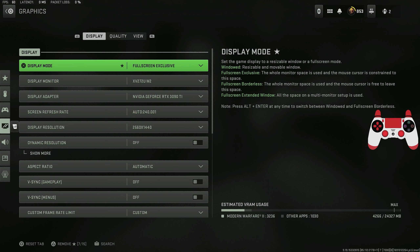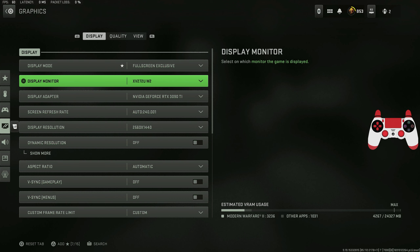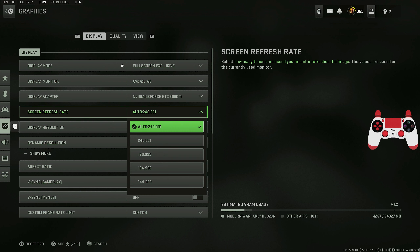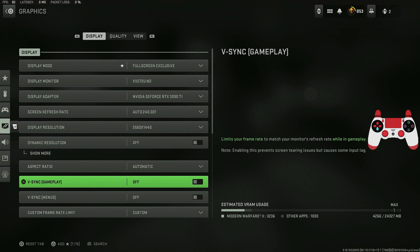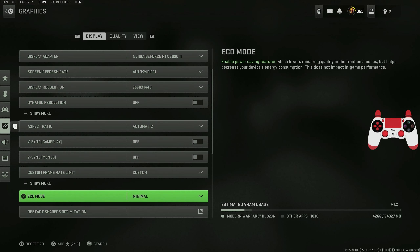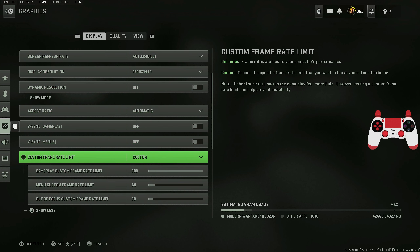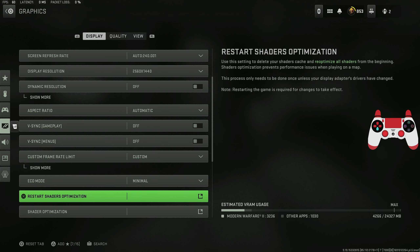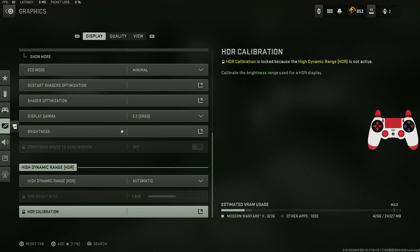For the graphics settings, you want to set the display mode to fullscreen exclusive. For the display monitor and display adapter — that's your graphics card — I have a 3090 Ti. My monitor is a 240Hz monitor running at 1440p. V-sync and gameplay frame rate are off and set to unlimited respectively. Echo mode is set to default.